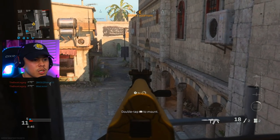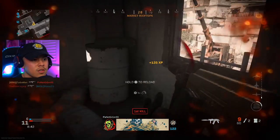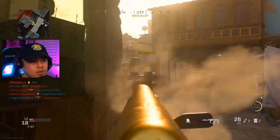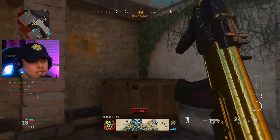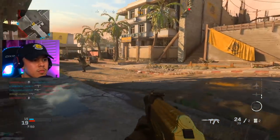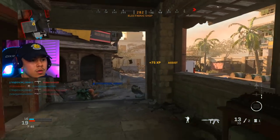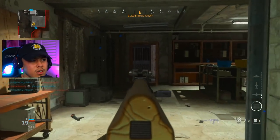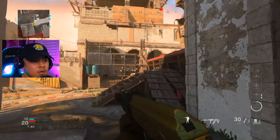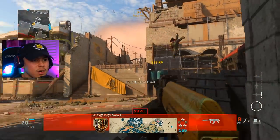Starting the second match — sliding around corners, getting up into position. Think we've got somebody behind us. He was right here the whole time. Going to watch for spawns in this area — heading through this house.